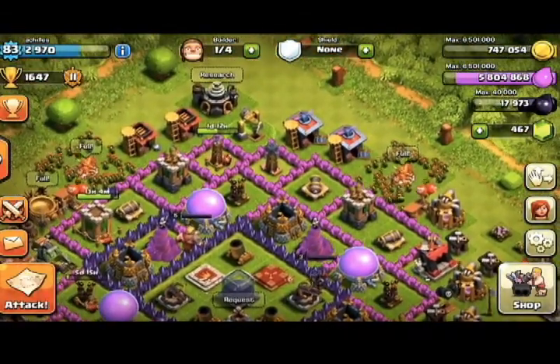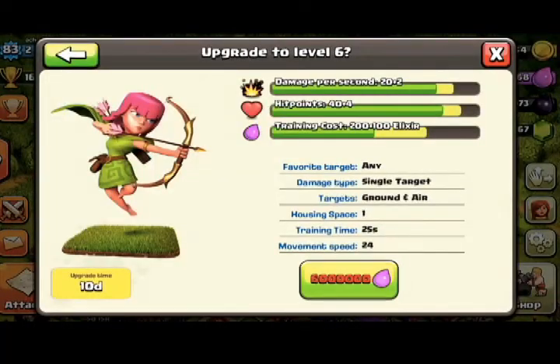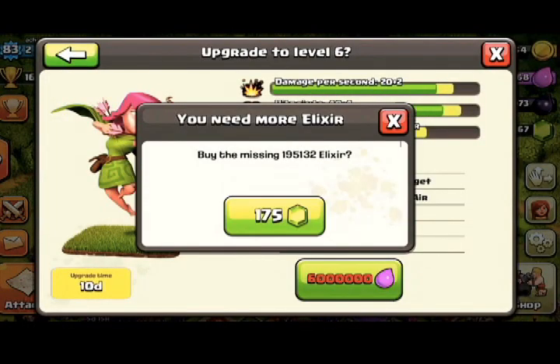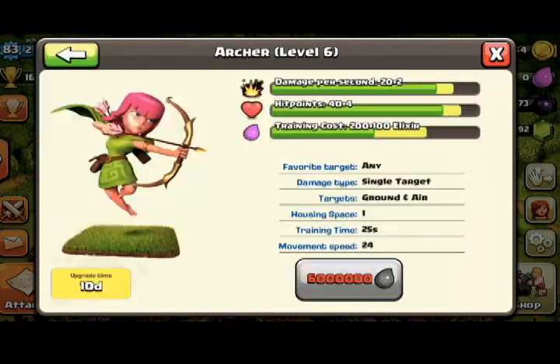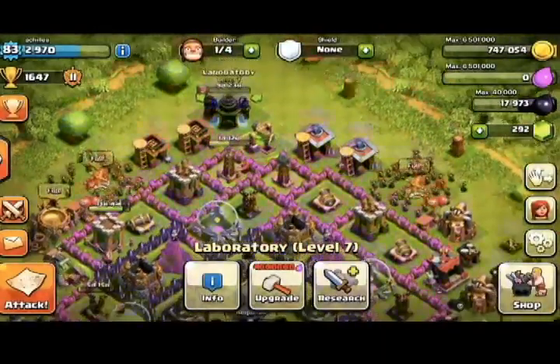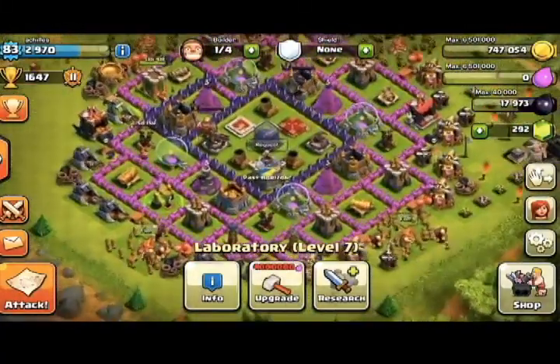I upgraded a Tesla and then in the Laboratory — look at the Archer, it's only six million now. I'm gonna go ahead and get that so we can get the Archer to level six and then level seven, a million cheaper than before, which is definitely good.